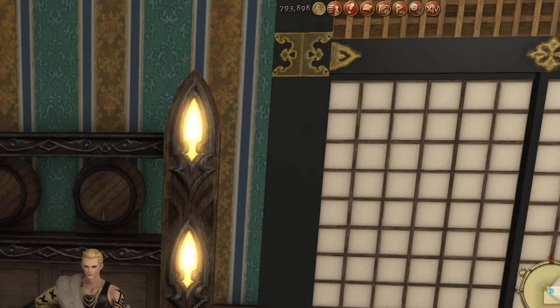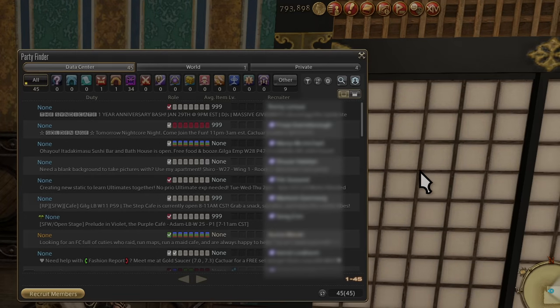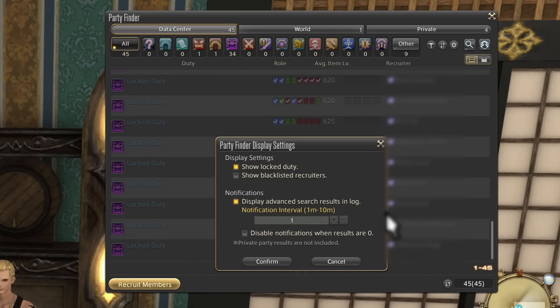First, let's take care of those annoying messages. You can filter them out in the chat menu, but you can also stop them completely. In the Party Finder menu, under the Party Menu button, is a small gear icon in the top right. You can filter out duties you have no access to, blacklisted player parties, and turn off those notifications.